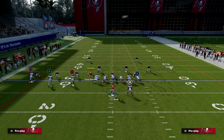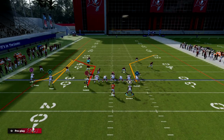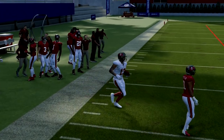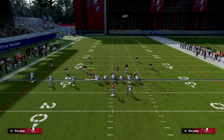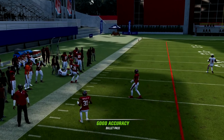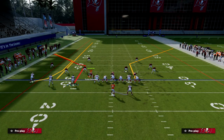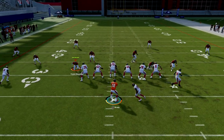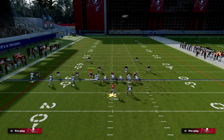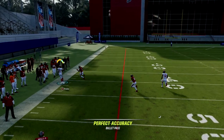This is our basic setup to beat every zone in the game - the C route with a streak. It's really good against every zone; it doesn't matter what zone they call. This is probably the best zone beater in the game because of how consistent and quick it is. I just pass it outside as soon as I see that DB turn his hips to go vertical. Cover 4 with hard flats is significantly better because that guy doesn't bump the receiver.